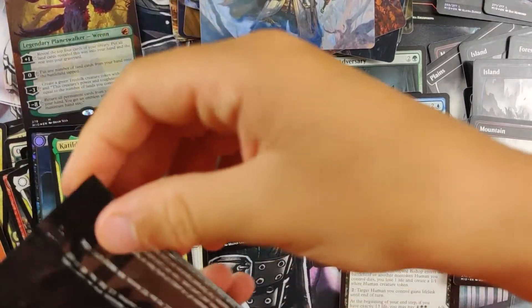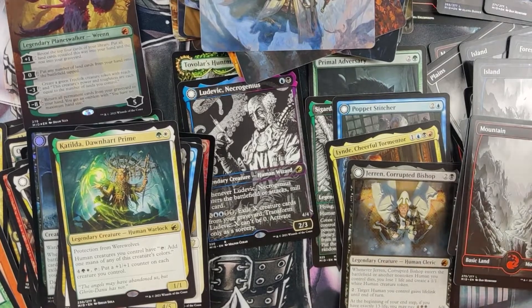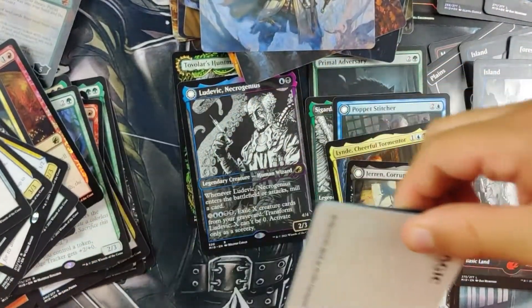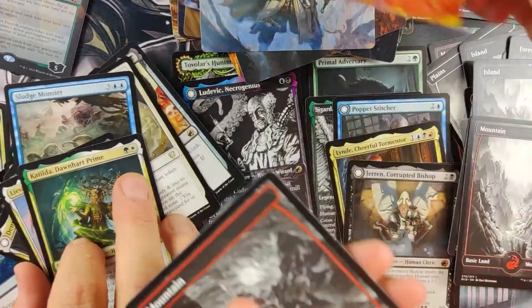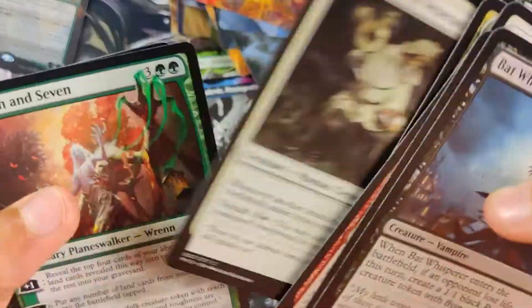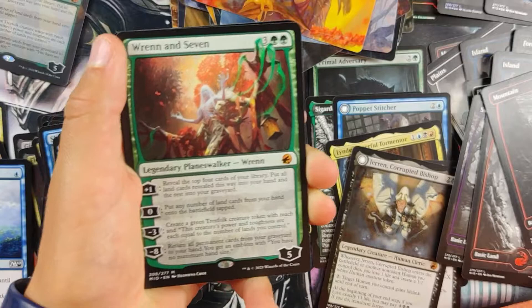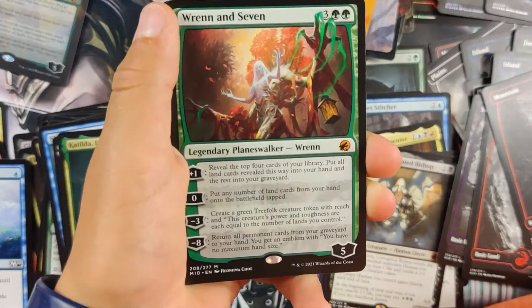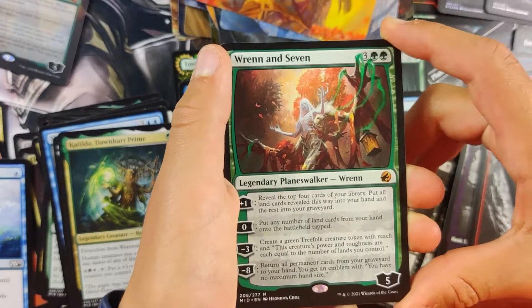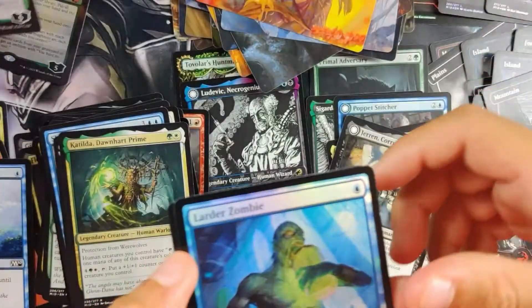I actually only have one more pack left. This is like back to the days of card tornadoes. Still no Foil Swamp. We got Lisa in this one too — I want a full art Lisa. Oh my God — Wrenn and Seven, regular! Oh my God! You know, I was going to do this on a live stream and share this box with everyone at home, but the live stream wouldn't work, so we decided to just open it for ourselves. And we are happy we did that. This is amazing — Wrenn and Seven, you can go down. Put it with the other Wrenn and Seven. Double Wrenn and Seven!